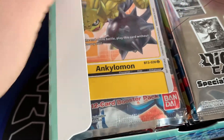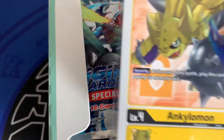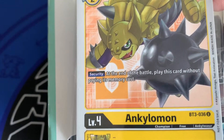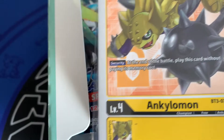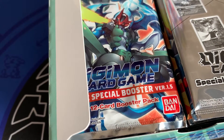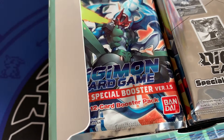Got the lovely security card — Ankylomon. I'm actually happy with this. I probably would have preferred the Airdramon just because I'm a blue player, but Ankylomon is actually one of my favorite Digimon from Digimon season 2, so more than happy to get it.